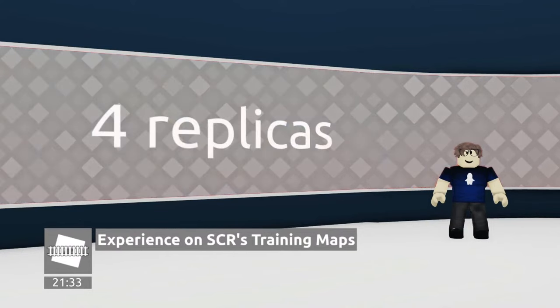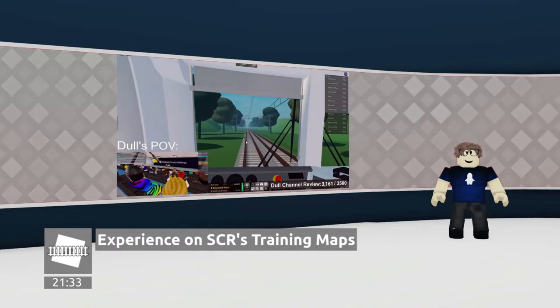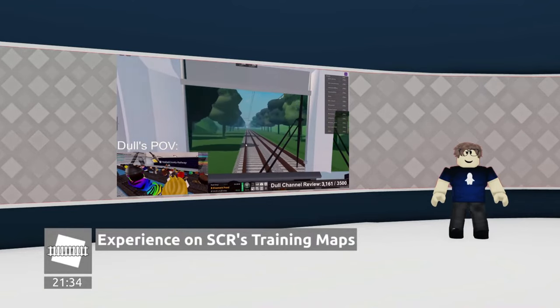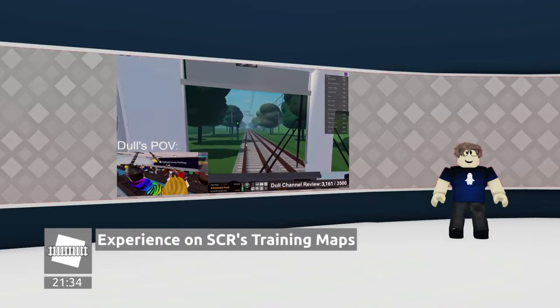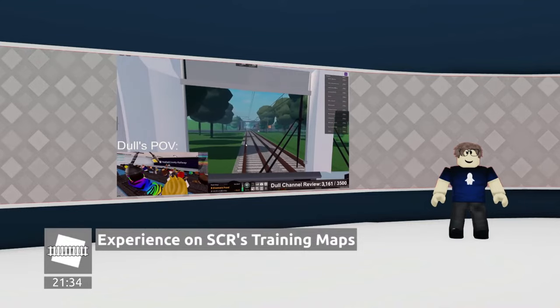As usual, you wait till you're assessed. There are four replicas to the training map, ranging from A to D. This is more efficient, since there's better organization, and you can assess more trainees in a faster and more efficient way. For driving, you can drive from Elzemir Pond, Holt and Rake, and to Greenslade, or the other way around. Very cursed. But I like this, since as a beginner, you explore various places in just a couple of minutes while being trained, even if you haven't been to those places in-game.